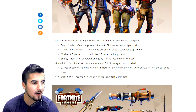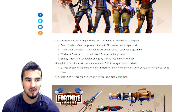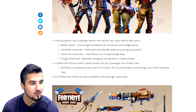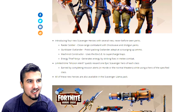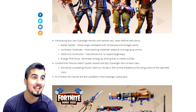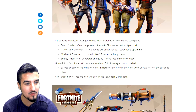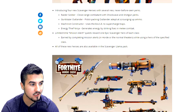The Gunblazer Outlander is a pistol-packing outlander adept at scouring up ammo. I was hoping it would have utility tied to the big teddy or construction ability. The Mechanist Constructor can use the base to supercharge traps — that's really cool. And lastly, the Energy Thief Ninja generates energy by striking foes in melee. That's really good — you can sprint almost forever. All new heroes are available in the scavenger loot packs.